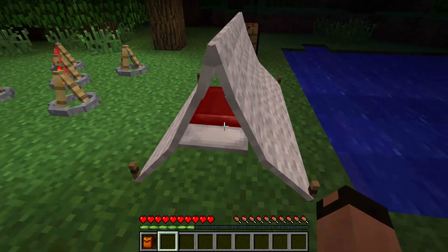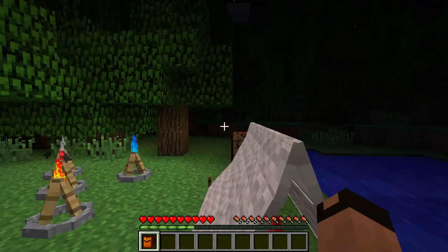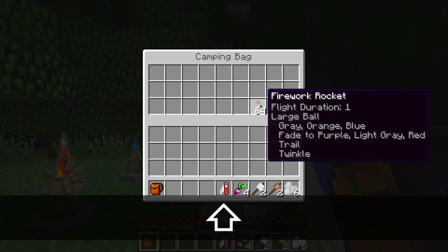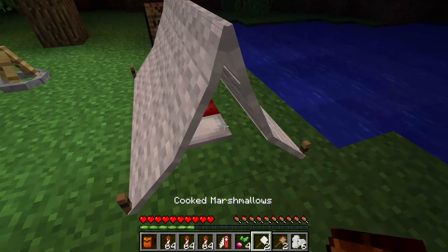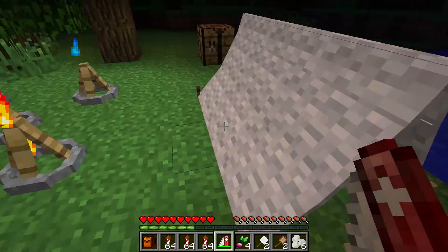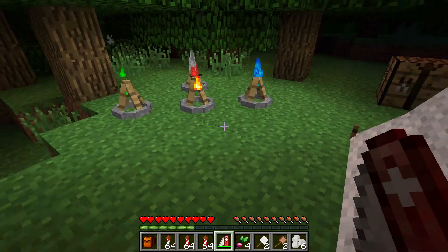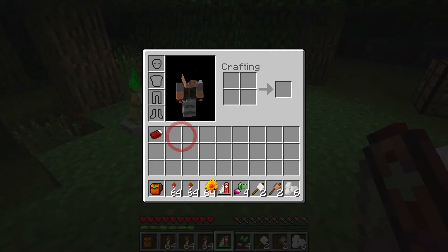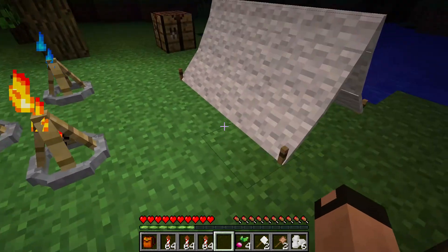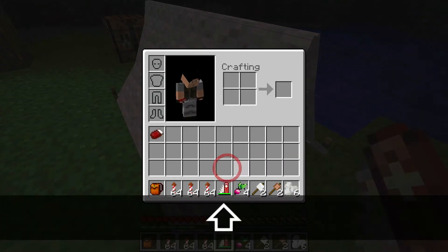I've got my little tent here with my sleeping bag that I can sleep in. Let's take a look at this stuff. You know what the fireworks are - I've got those because they're fun. I've got my camera tool which is used on certain items, letting you see a campfire without it being destroyed. It just does stuff that fits well with the mod - it retracts stuff.